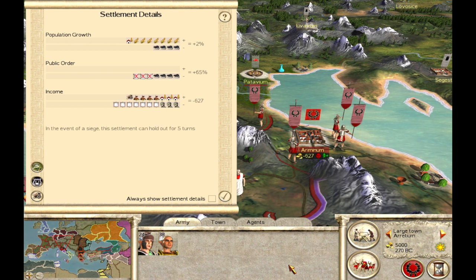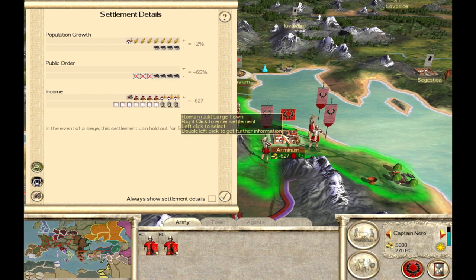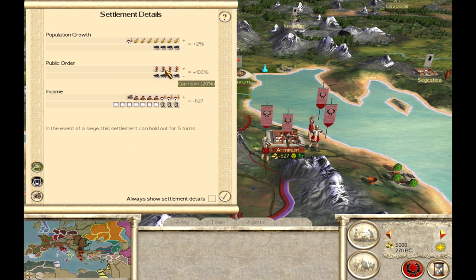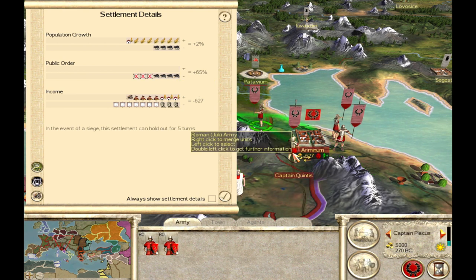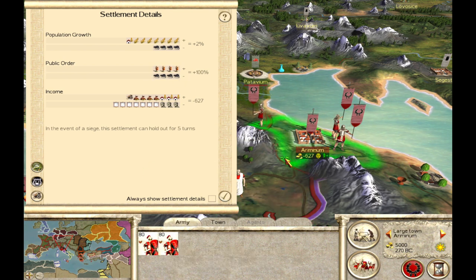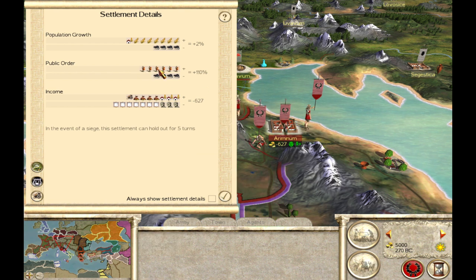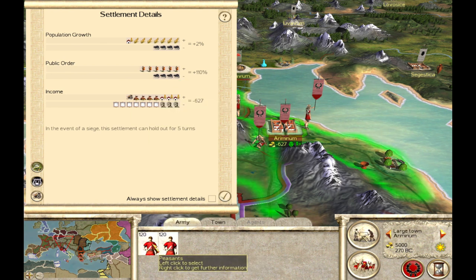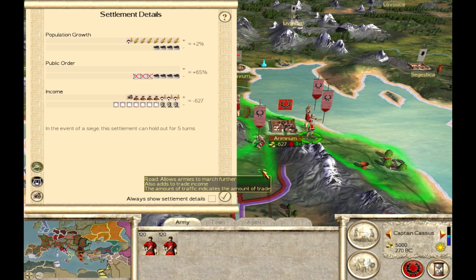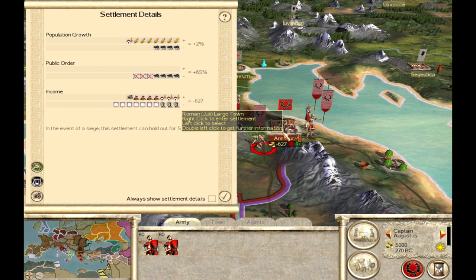The third theory is that it is purely the number of units inside the city that matters. So if you have two town watch in the city, it should have the same garrison effect — 20% — as if you put in two Hastati. And you see that is the case: two Hastati, two town watch, it's the same at 20%. But now, if you look at these two units of peasants moved into the city, the garrison goes all the way up to 30%. That disproves theory number three — it's not just purely the number of units you move into a city, because two of anything will not have the same effect.